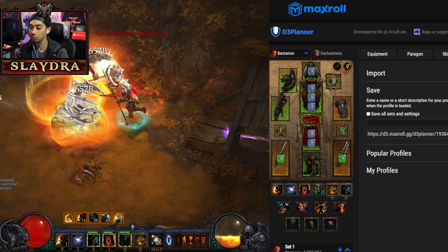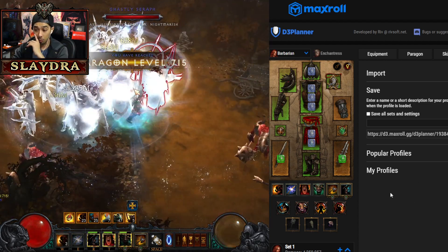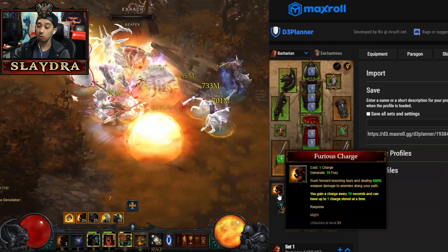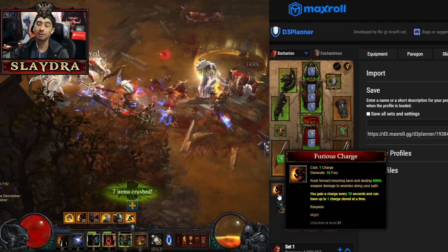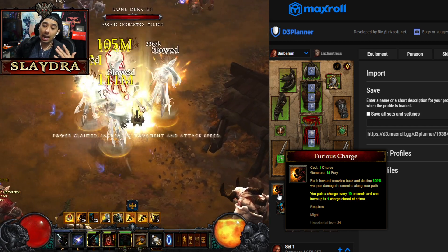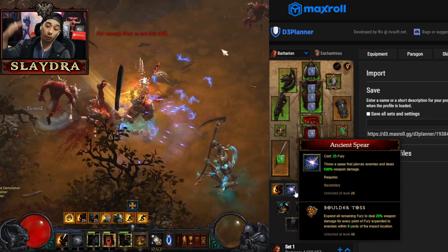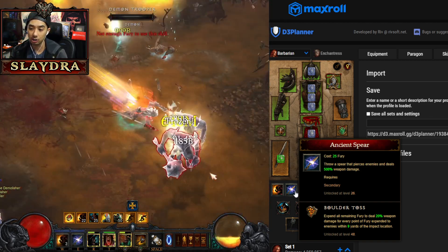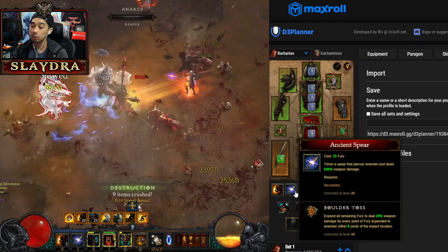There are multiple variations of the build but they're very similar. First off, you're going to be using Furious Charge to move around — it doesn't matter which rune you select because you're going to get the effects of all the runes. You just charge around to gain your Fury, and then you expend all of it with Ancient Spear Boulder Toss. Depending on how much Fury you have, that determines how much damage you deal, because it spends all of it and does a percent based on the amount spent.